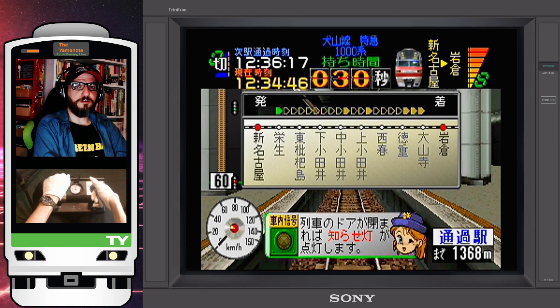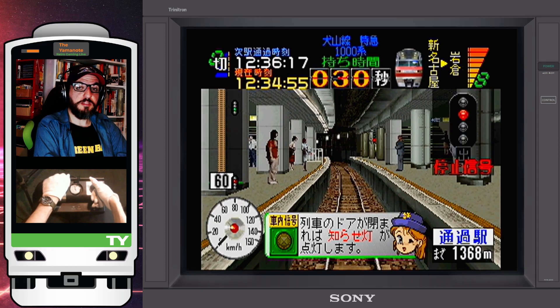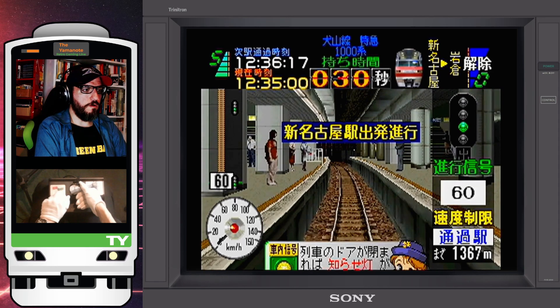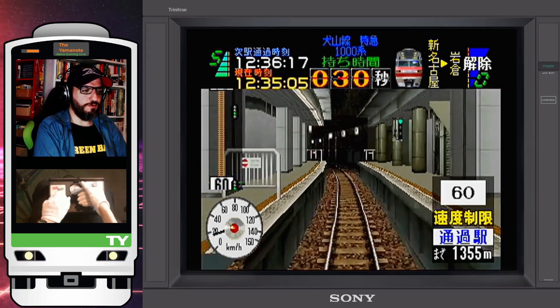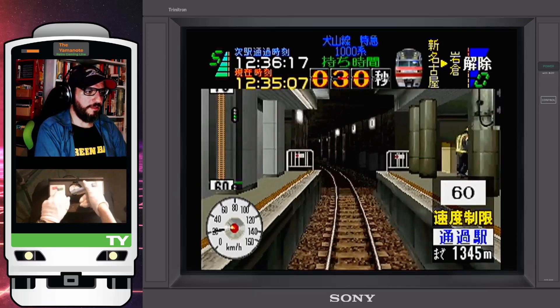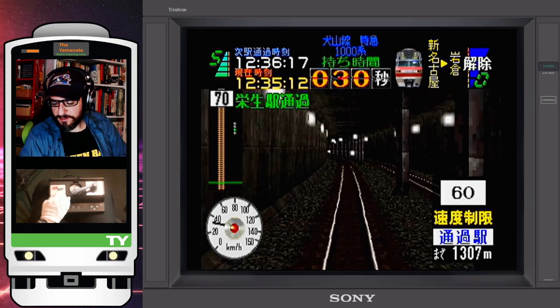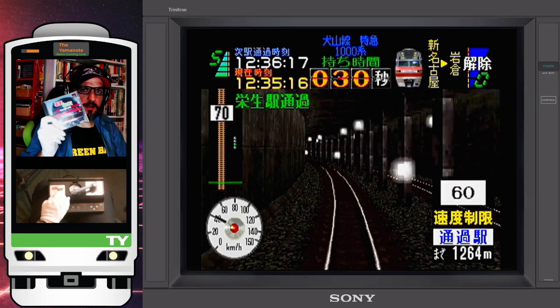Hello and welcome back to the Yamanote! Alex here as we get ready to depart from Shin Nagoya Station, driving a Meitetsu 1000 series train on a limit express service bound for Shin Unuma. The park tour is clear as we get a 60 speed limit — and yes, this is a Meitetsu train service.